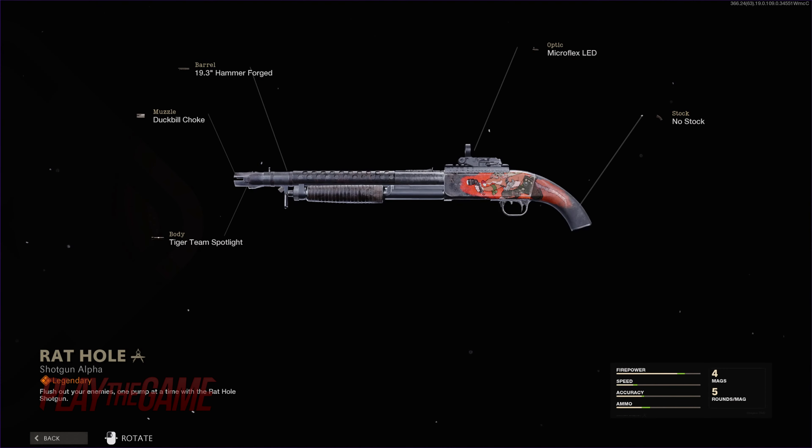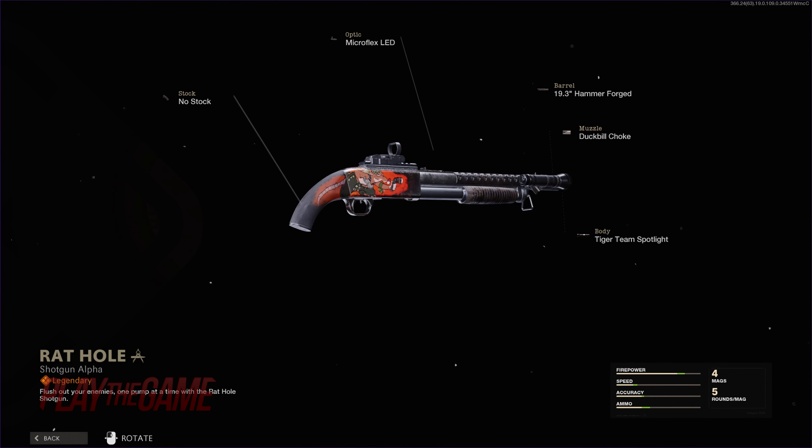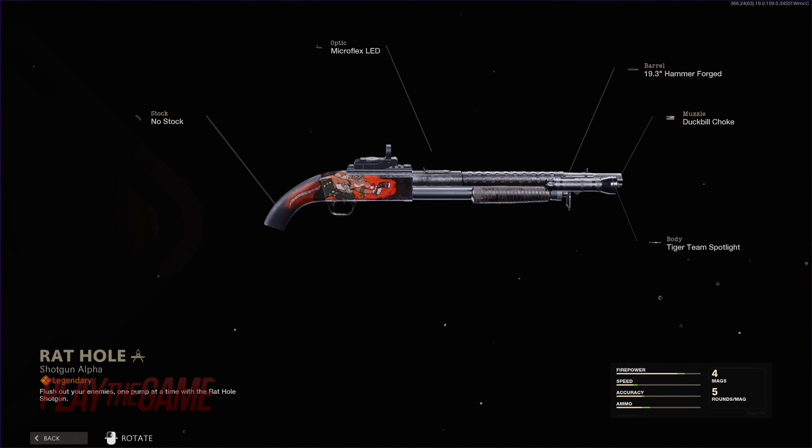Next up at tier 76 is quite literally short and sweet — the Hauer 77 Rathole. Just a commando rat with a flashlight and a revolver.